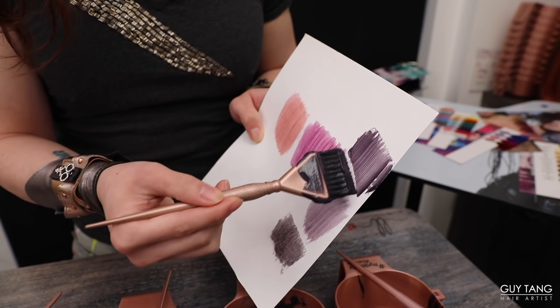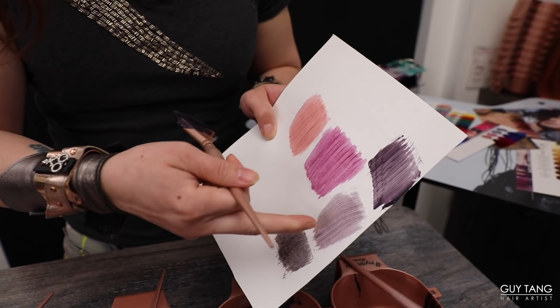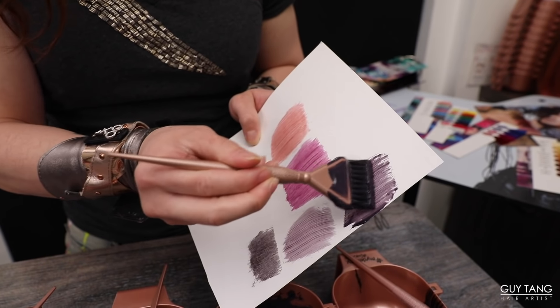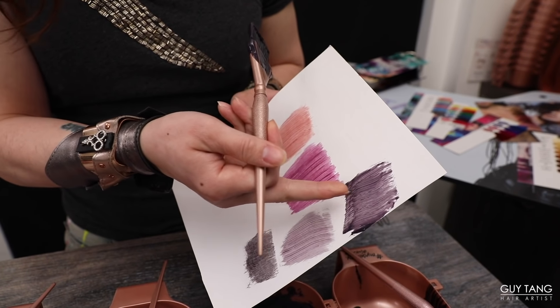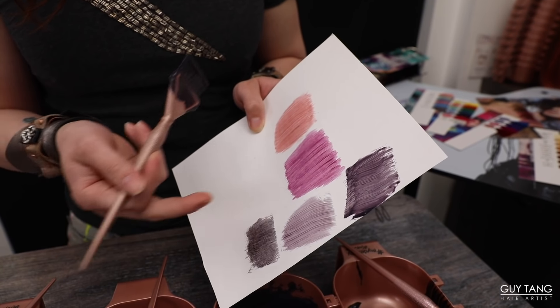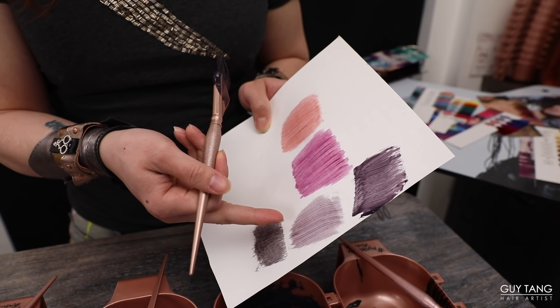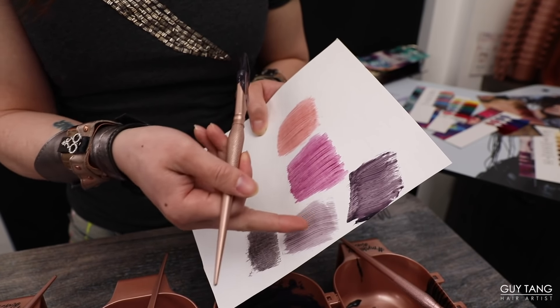Did you see what a little bit of Night Warrior did? This is Titanium Shield by itself — and a little bit of Night Warrior, look what it did. It created so much more depth. So now I'll have more shadow at the scalp, but if I want to leave it soft and more iridescent silver, I'll just use Titanium Shield by itself.